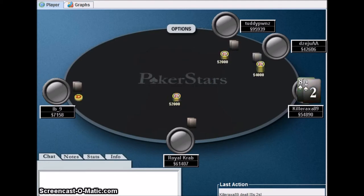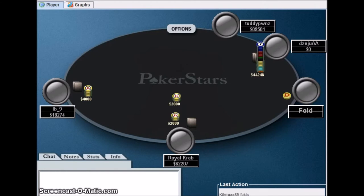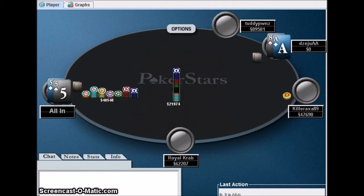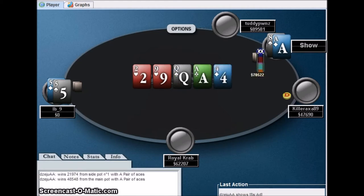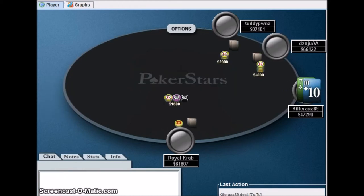A few junk hands I just couldn't play. I might have shoved if he had folded but there's nothing I can do there. Pocket fives versus ace-eight - he needs to dodge an ace or an eight. The turn comes an eight and he's beat. Now we're down to four players.